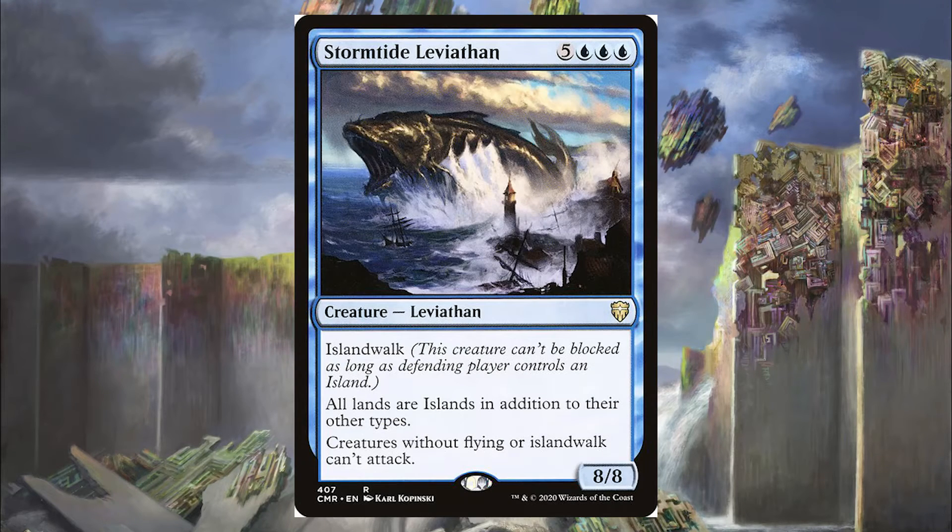Next is the Stormtide Leviathan for 5 blue-blue-blue — a giant 8/8 Leviathan with Islandwalk. All lands are islands in addition to their other types, so it mana-fixes us and screws our opponents with Islandwalk. Creatures without flying or Islandwalk cannot attack, which might lock down some of our Krakens, but having an 8/8 is annoying for our opponents. Especially with Krothus having flying — he attacks in with Stormtide Leviathan and we make two token copies, and now there are two additional Stormtide Leviathans saying creatures without flying or Islandwalk can't attack.